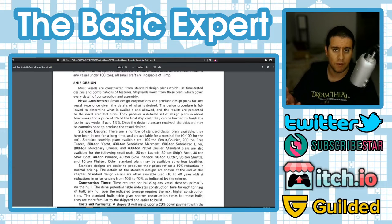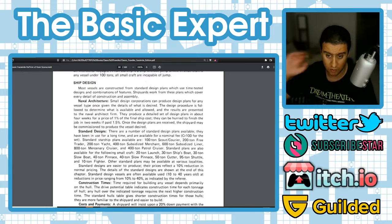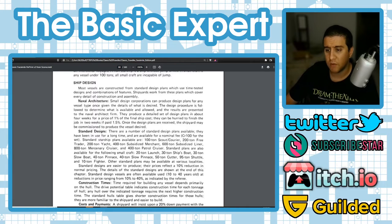Most vessels are constructed from standard design plans — time-tested designs and combinations of features. Naval architecture firms and small design corporations can produce plans for any vessel type. The design procedure determines what is available and allowed. A naval architect firm produces detailed design plans in about four weeks for a price of 1% of the final ship cost, or in two weeks for 1.5% of the ship's cost.